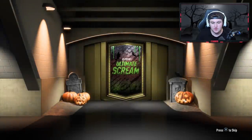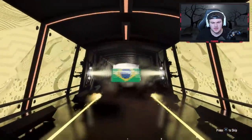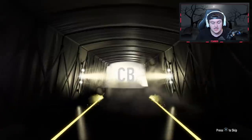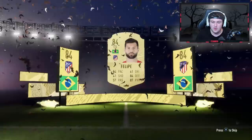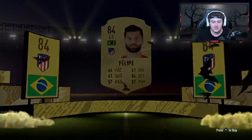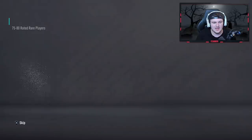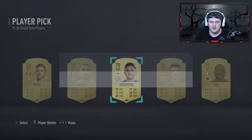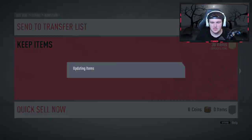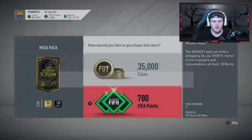We've got at least a board here — it's not a UCL card this time, just a board. It's going to be Brazilian: Felipe, 84 rated. I swear with Brazilians if you don't get a walkout you can't get Alan or Fabinho. We do have a player pick — UCL player pick here come on. Sadly no UCLs in the player pick. We'll take James Madison because he's not a duplicate. Store all those in the club.